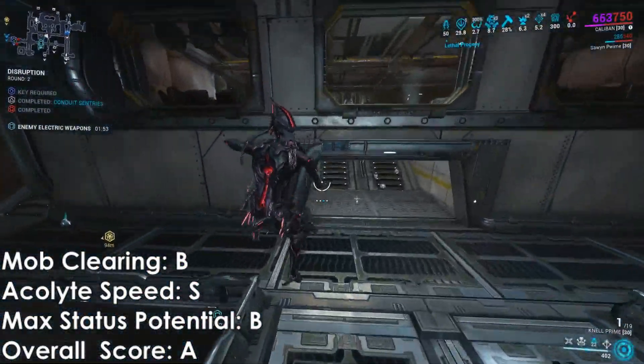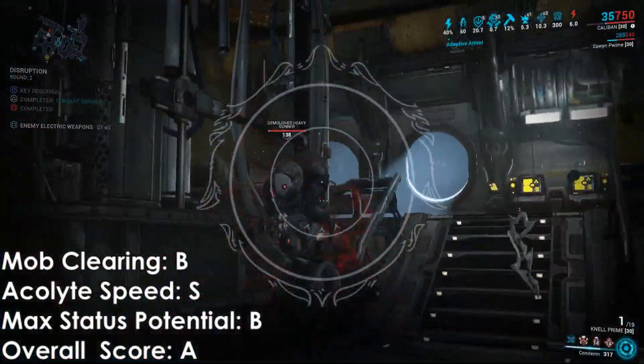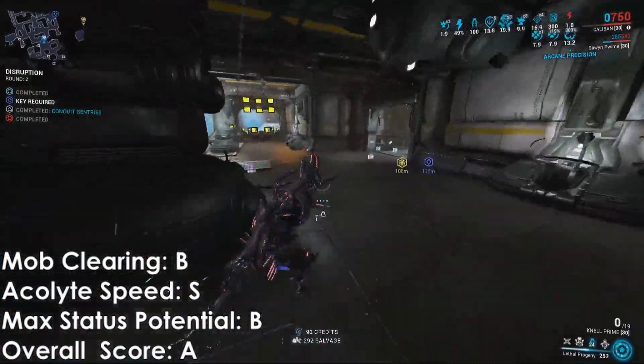The max status potential is not great, but when you get the Death Nell buff, it increases your status chance and your crit damage, so you can actually stack some pretty big damage on this thing. Acolyte and priority target kill speed: S-tier. That demolyst did not have a chance at all.